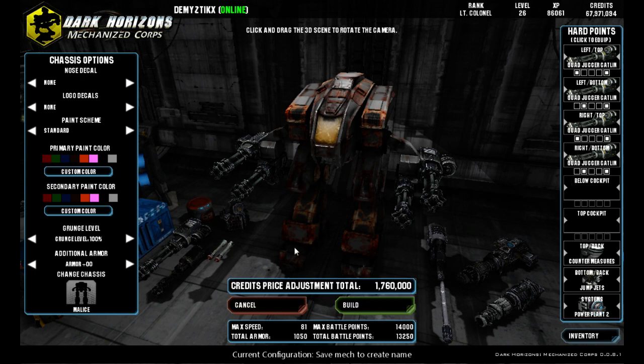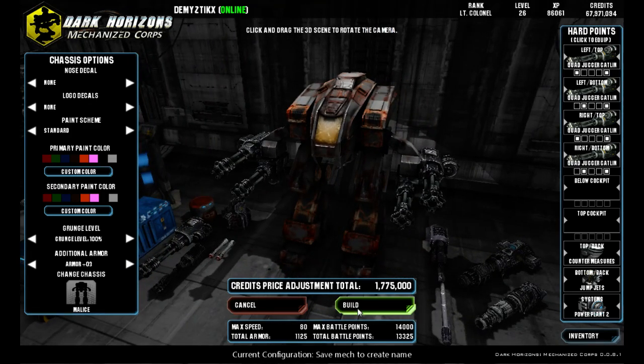So once we're done, we can look at the bottom and see our max speed. Our max speed is 81 — that's pretty fast for a Malice still. So we can go down a little bit on that. This brings us down to 79, so we'll back it up just one to bring us back up to 80 kilometers an hour. That's a pretty fast speed and I'm good with being able to move that fast. Much slower than that and you're going to have a hard time getting across the big maps.